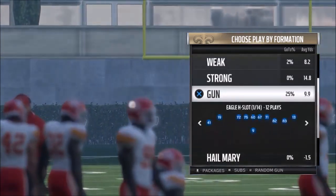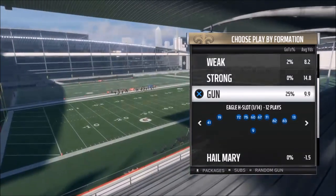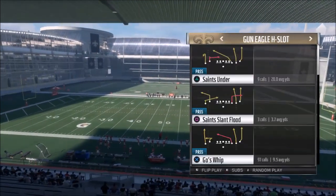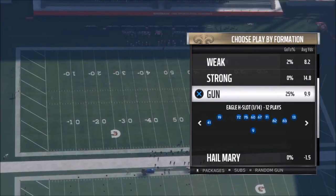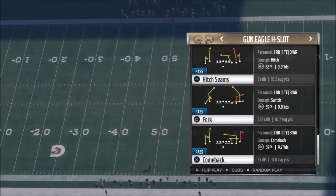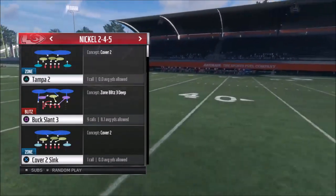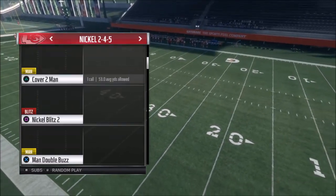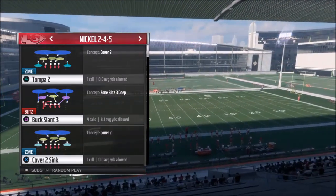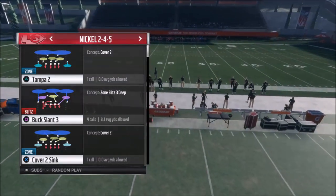The first play I'm going to show is in relation to the Tampa 2. It's just a really hard stop — the outside zones are just so much better than regular cover two zones. This particular play I had in a gameplay video; I'll try to pop a link for that. It's out of the gun Eagle H slot, and the play is called The Fork. This is in the Saints book. On the defensive side, I'm just going to take a random Tampa 2 — any nickel formation should have one. Tampa 2 is the one everybody uses, and even after seeing how effective it was against me, I started instituting it into my regular rotation.